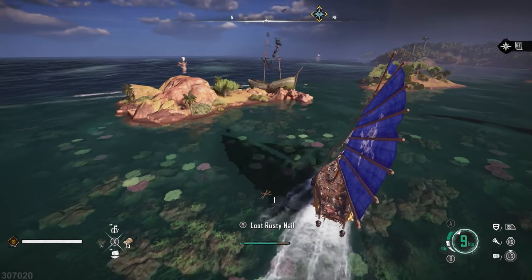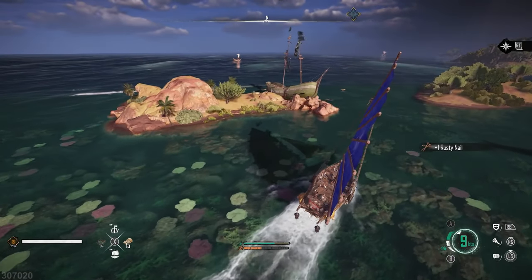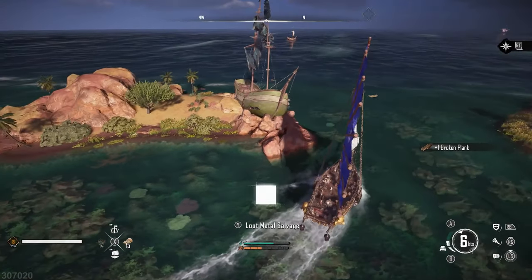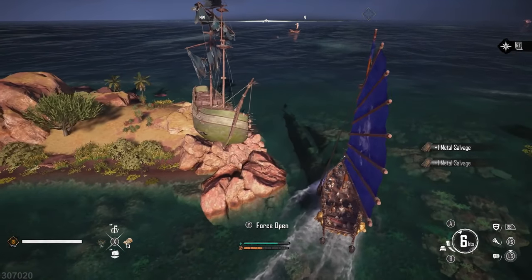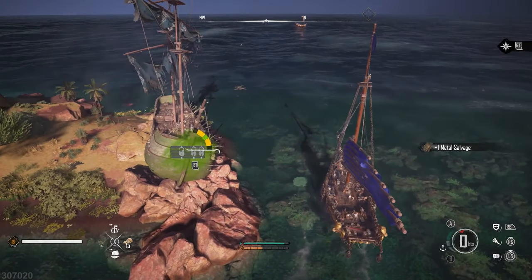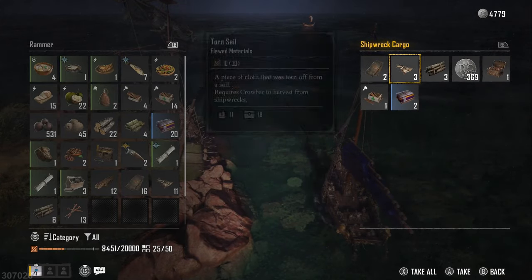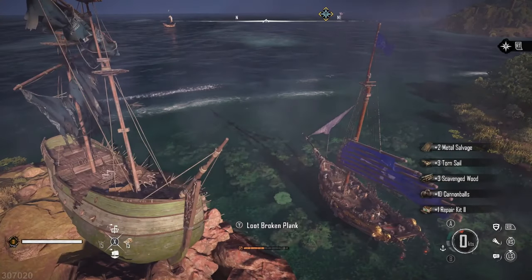Once you have the Crowbar, if you go to your map and zoom all the way in, you're going to see icons that are Shipwrecks. I recommend leveling up your Crowbar as much as you can through the Carpenter found in St. Anne, in the actual outpost — because the higher the level, the more resources you are going to yield.